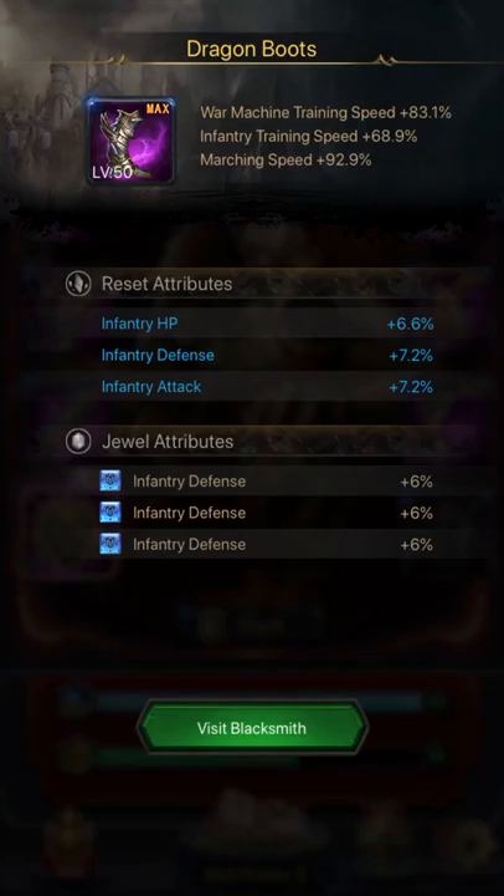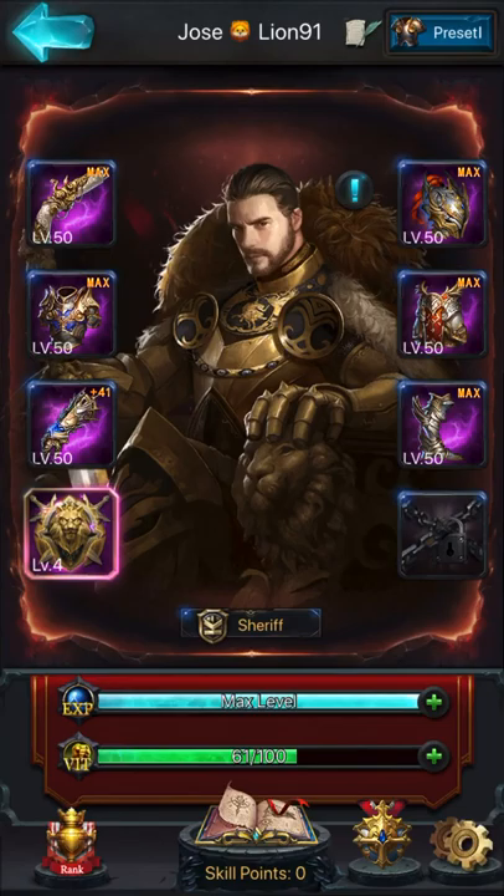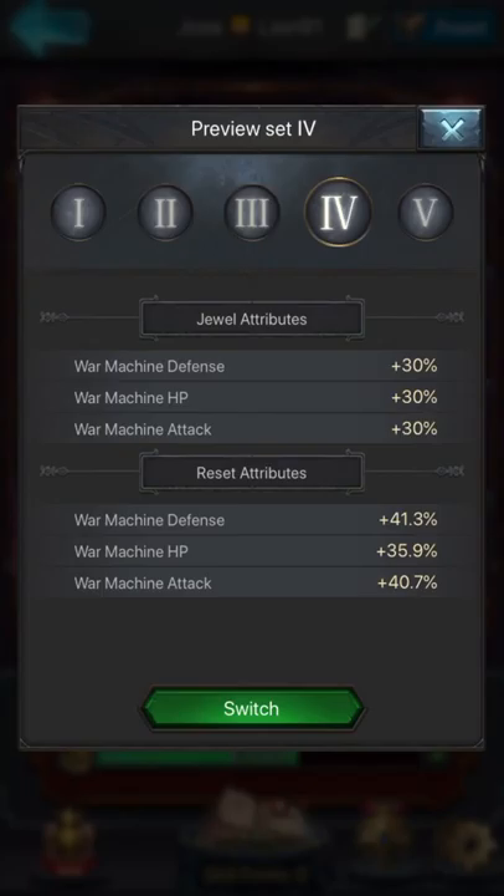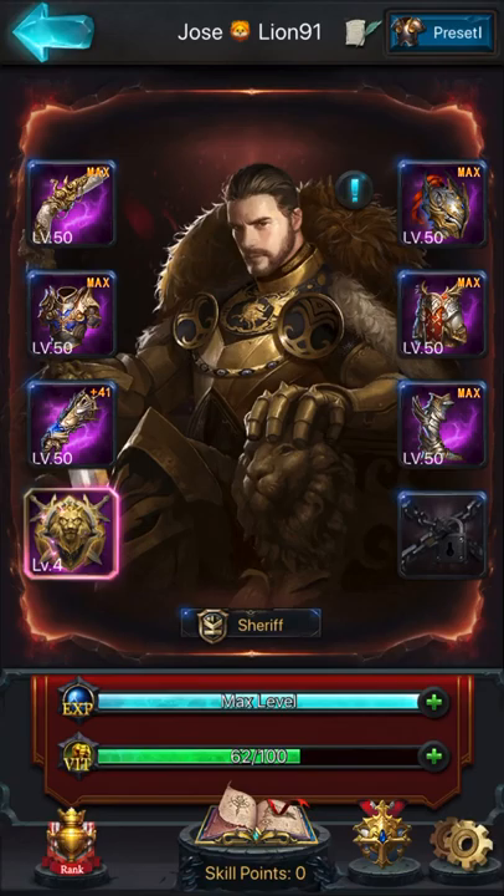That's my equipment now. So I'm going to show you guys how I got into that. This is my preset number 1. Everybody has 5 presets, but many people just use 1 and focus on 1, 2, maybe 3 types of troops. But I focus on 4 types of troops. The reason is because the last update messed up with many people who only played Infantry. I mainly played Infantry, but I like to focus on all troop types in general because I don't want surprises in the future.